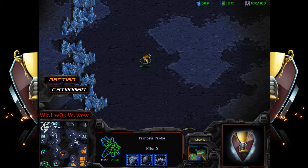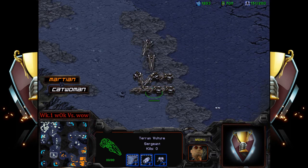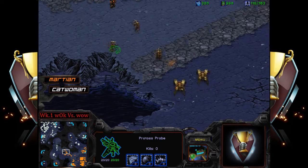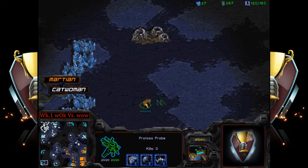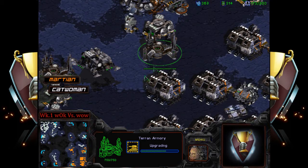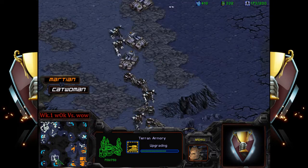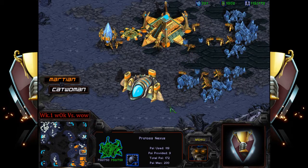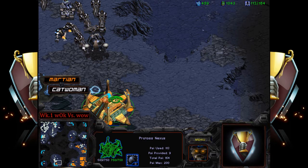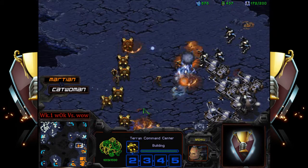Martian looks like he'll try to expand to the southwest base, but that gets denied. Vultures are being sent to deal with that probe — and if you guys didn't know, probes do not set off spider mines. We're seeing three-three upgrades about two-thirds of the way down. And catwoman is taking the fourth base at the seven o'clock. Four-base Terran versus four-base Protoss isn't going to be enough.